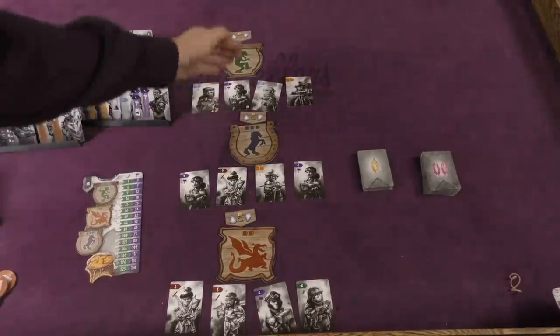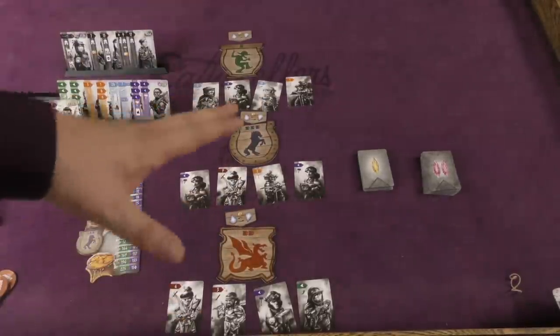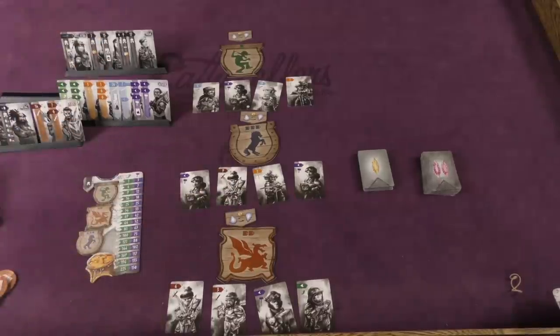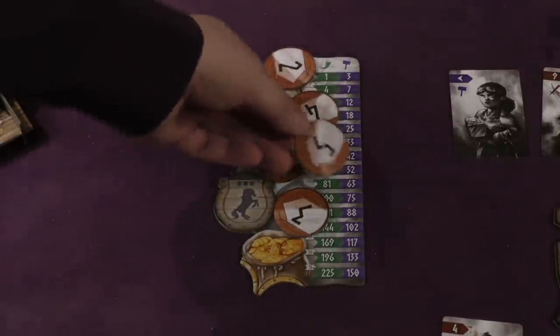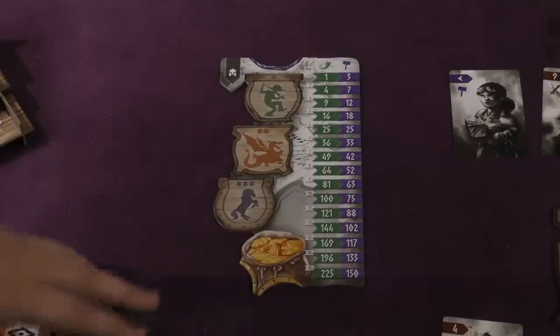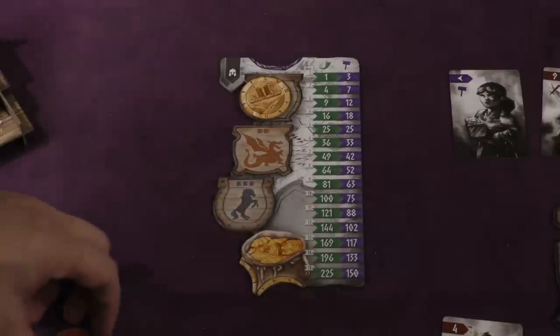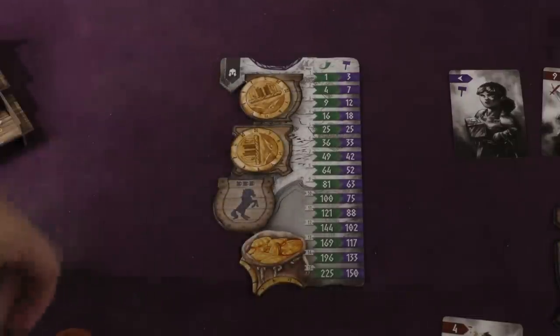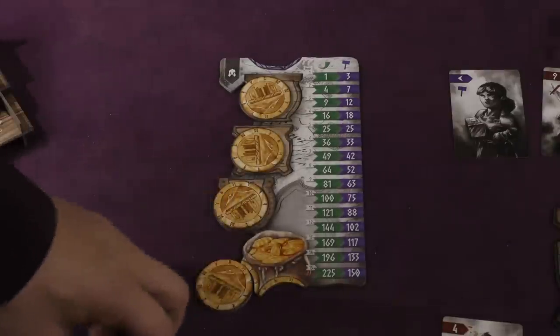You put out dwarves underneath three signs, equal to the number of players. For a four-player game, each player starts with five coins: a zero, two, three, four, and a five. Each round, after you see which dwarves are placed underneath each sign, you secretly place a bidding coin on three of the signs, and put your leftover coins down separately.